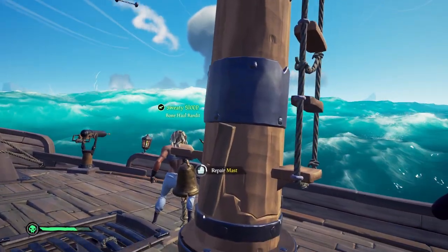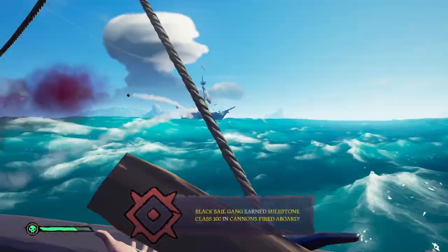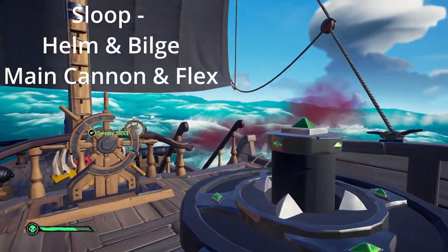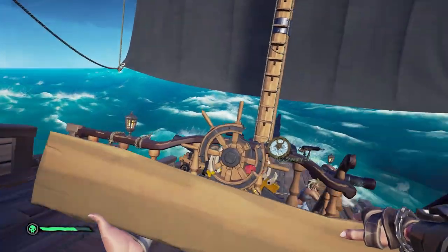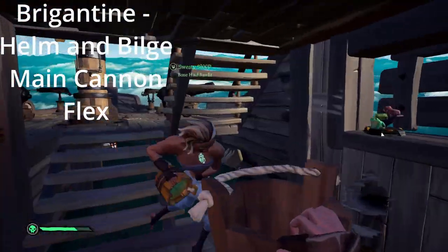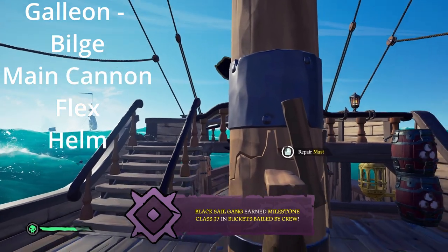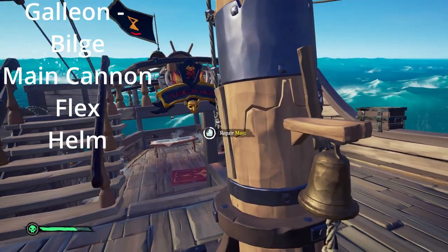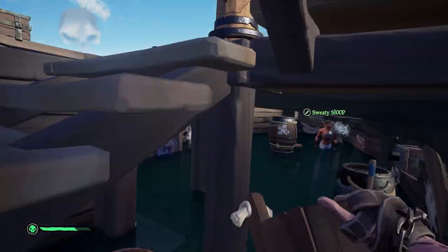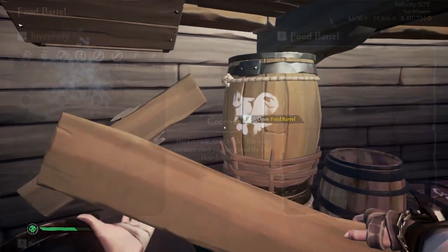The main cannon role is as the name suggests — on the cannon at all times dealing the most damage to the opposing boat. On a sloop, the main cannon and flex are combined into one role, and the helm and bilge are combined into one role. On brigantine, the helm and bilge are combined, while flex and main cannon remain separate. On a galleon, you will have all four: a dedicated helm, bilge, main cannon, and flex. Every time you are on a boat, make sure these roles are always filled by someone who knows what they are doing. This creates an organized, well-run boat without everyone getting on each other's nerves and sinking.